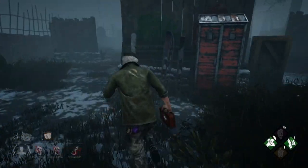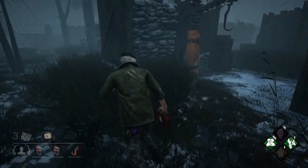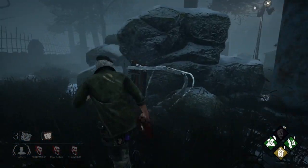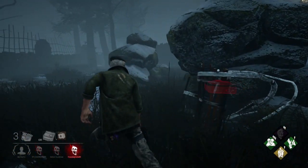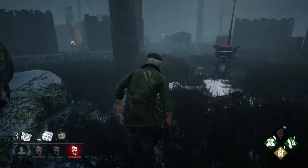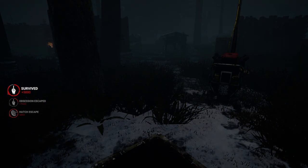Now you have to get out the exits instead. And in this one - this is a perk, this is Bill's perk, my favourite - you will see it on the screen there. The perk is that you can see the hatch if you are the last person, which is perfect, because now I can just jump straight through, no problem at all.